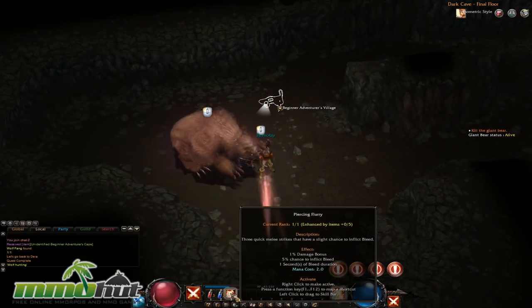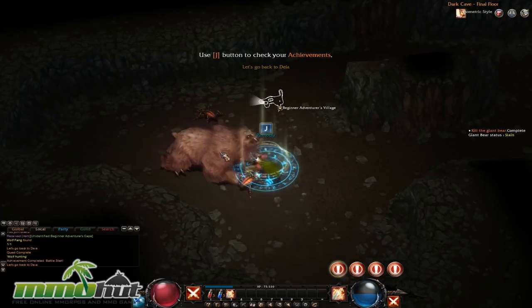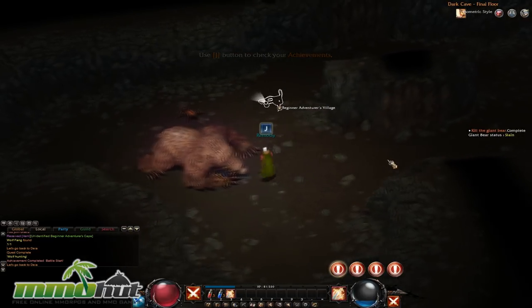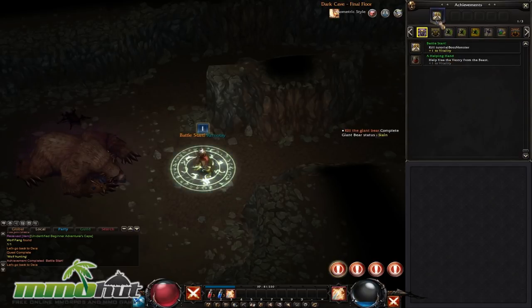Look at my attacks — I can use my triple stab, and there's a piercing flurry I can bind to right-click. So you can set particular moves on your right click and easily execute them. This actually looks really cool and I just killed that bear pretty fast. Let's click J — not sure what J does — and let's see my achievements.